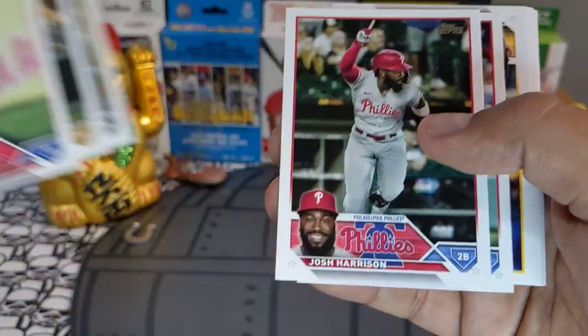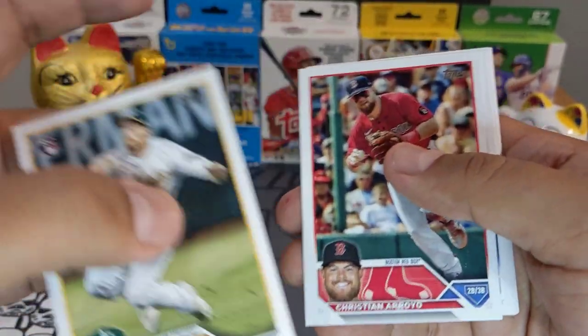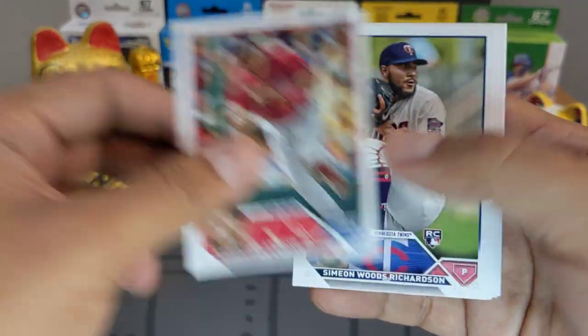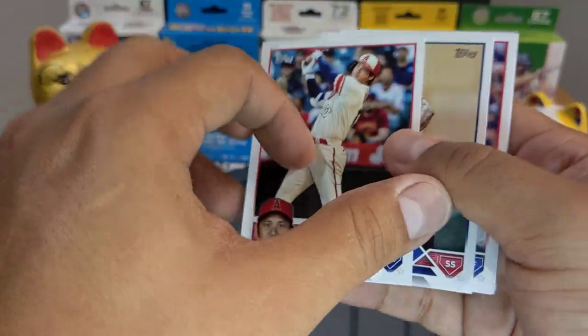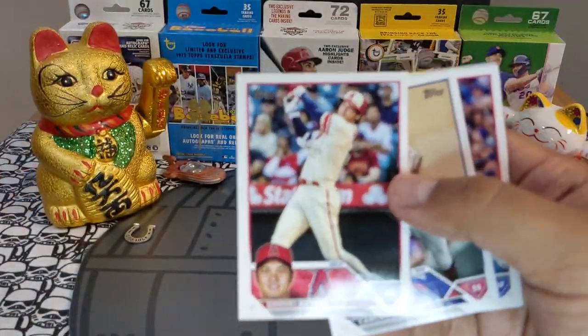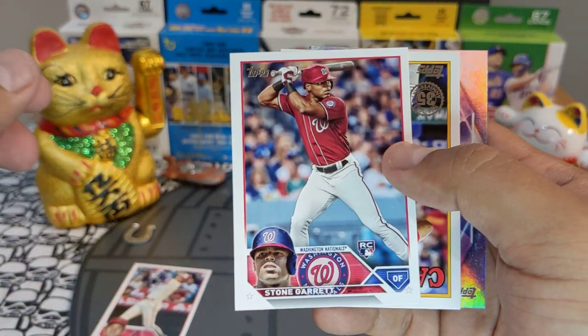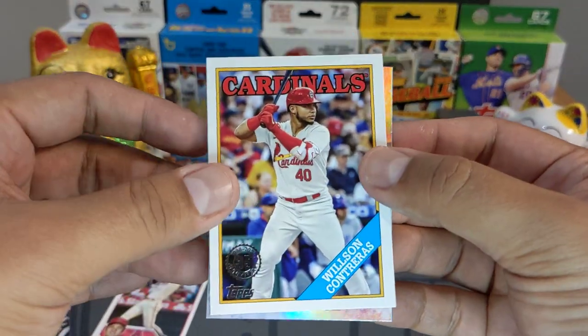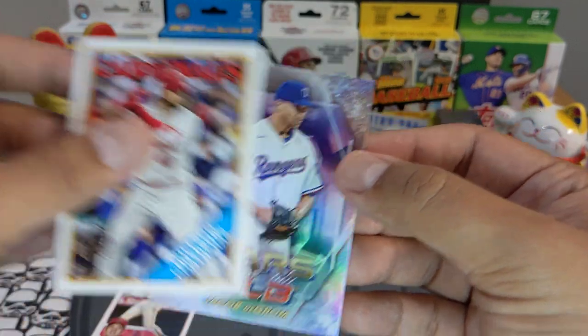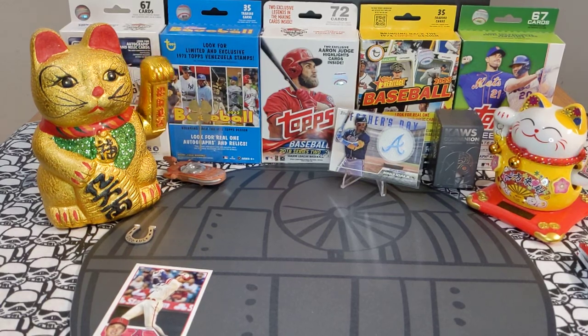Come on, let me get some purple, some blue. Beautiful — Capo rookie, Richardson rookie, Shohei Ohtani. He's always card number 1 or card 600, don't know why they do that. Garrett Stone rookie, Wilson Contreras going to the Redbirds, Jacob deGrom base. So far so good.